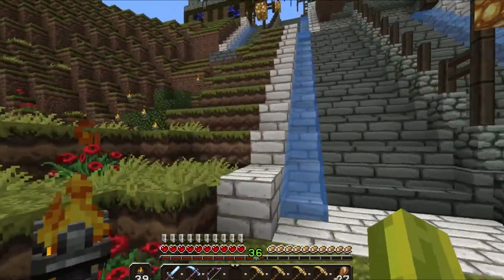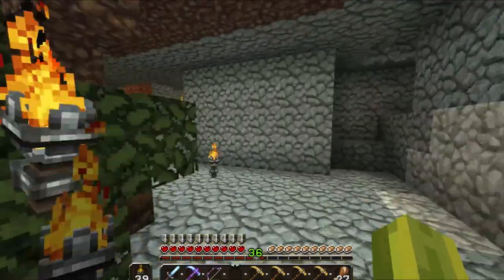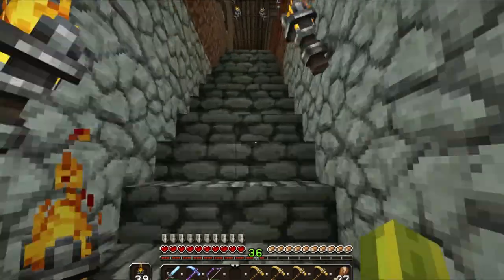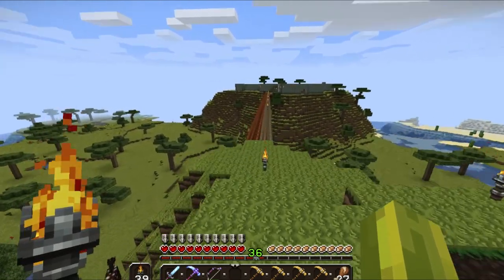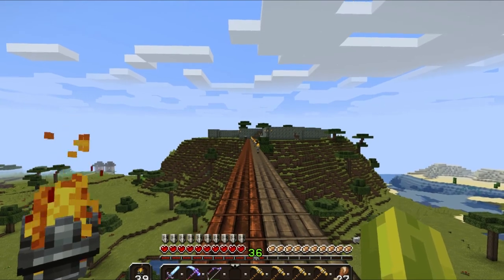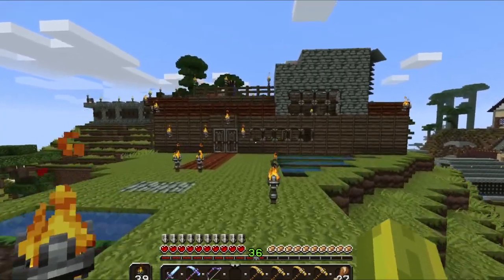You can either run up the stairs here with my water, or there's actually a secret cave entrance here which was linked up to my first initial house. What we're going to do is go through this little entrance here. This little bridge is just going off into my other mountain, which I plan on doing some cool things to — so stay tuned for that. But here it is — here's the front of my first house.